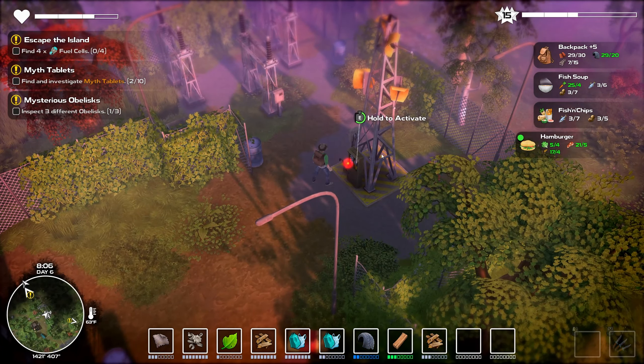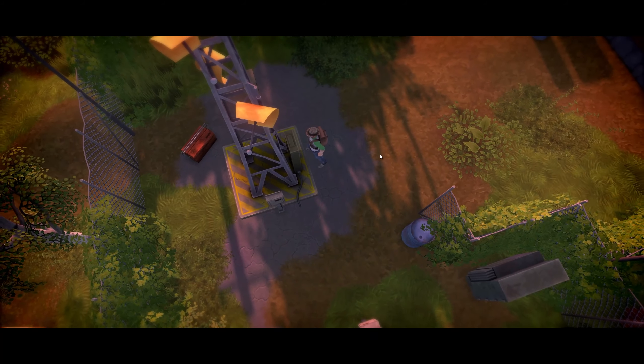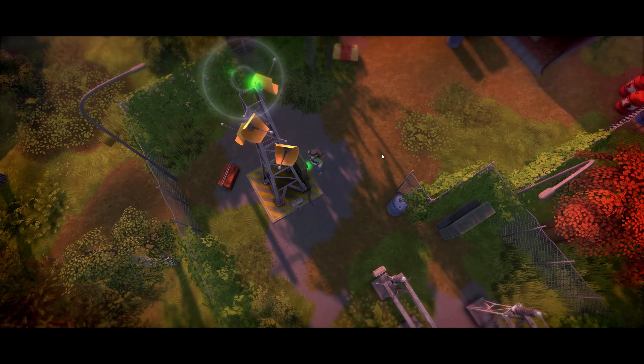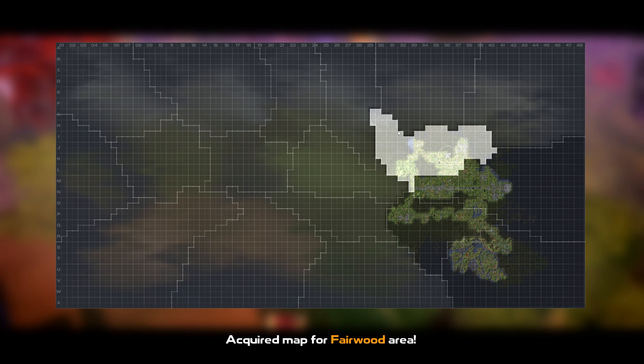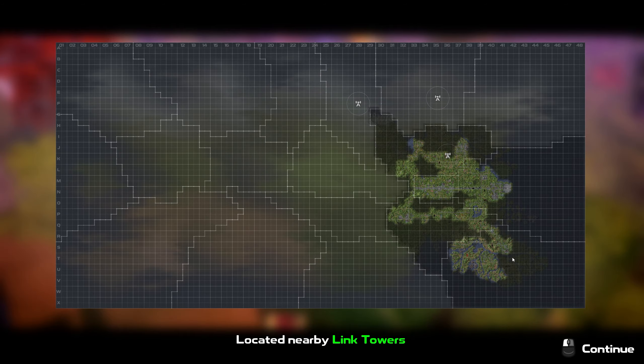We have ourselves another tower, so that's gonna help us out with bouncing around and all that sort of jazz. At this point we probably just have to head north or east — wherever the next fuel cell location is. We know we have one nearby down here where the mouse cursor is just spinning around like crazy, and we know we have one over there.